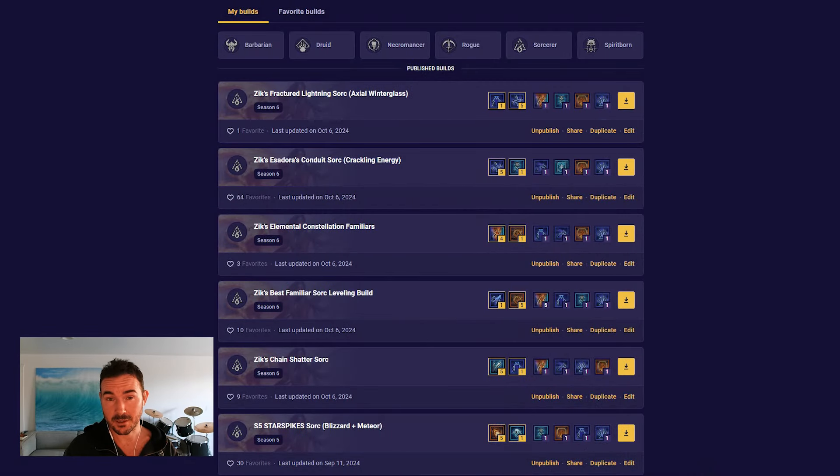This is not my personal opinion — these are simply the glyphs that will factually give the biggest mathematical damage increase purely based on the numbers, multipliers, and uptime. We're going to be looking at this in Mobalytics, and I've been moving all my build planners over to this platform. If you have a Mobalytics account and enjoy my builds, hit them with a like so more people can find them.